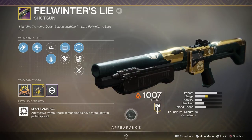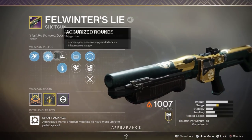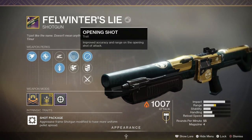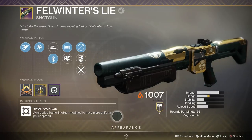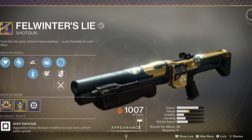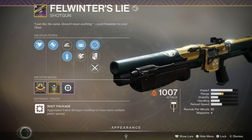Hey, what's going on everyone? We don't really need an intro for this video — you guys know what weapon this is. We've been waiting for it and it's quite a beauty. You got full choke, accurate rounds, slide shot or quick draw, and then opening shot or Whirlwind Blade — both really good perks, especially for high impact. Range masterwork, and then the sweet sweet Shot Package, which is gonna make this pellet spread even tighter than it usually is with full choke. So like I said, the Felwinter's Lie is here. Can it live up to its name, to the infamy it had in D1? Well, let's go find out.